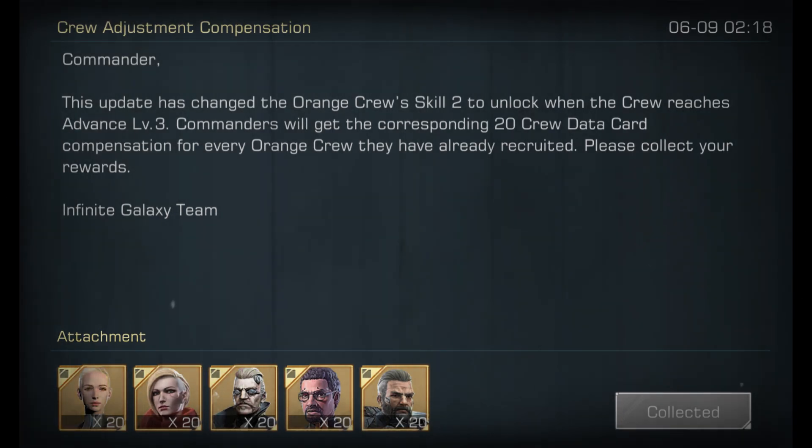Commanders will get the corresponding 20 crew data cards as compensation for every orange crew they already have, to guarantee they won't be lower than advanced level 3 after the update.